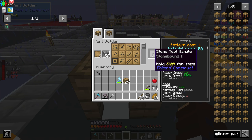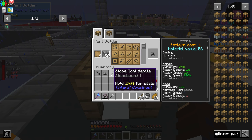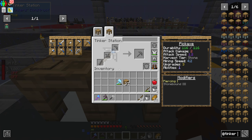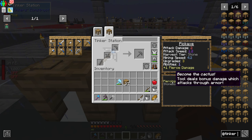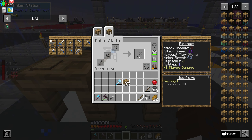We have a pick head — we'll also need a tool handle and a tool binding. Now that we have these materials we can go to the tinker station. Here we select the pickaxe, you can shift-click to put all the materials in, and you will have the stone pickaxe. The end stats will be 116 durability, attack damage of 2, attack speed of 1.2, harvest tier stone, mining speed 4.2. It can have three upgrades, one ability, and one additional pierce damage from the modifiers — including stonebound.